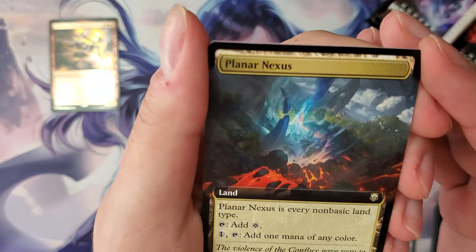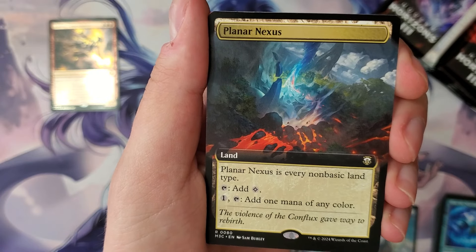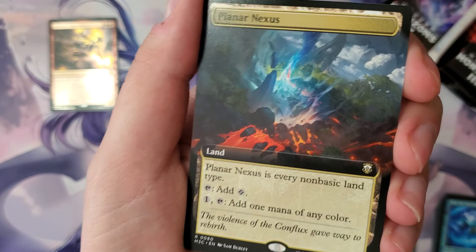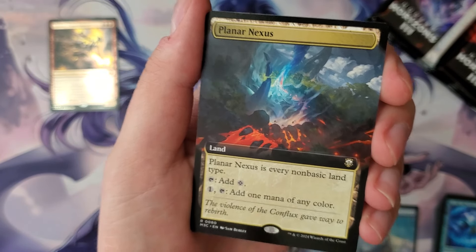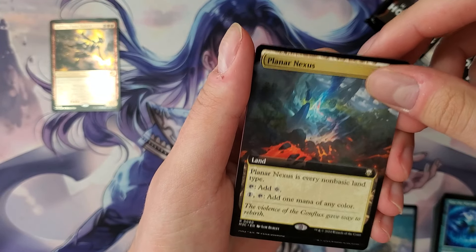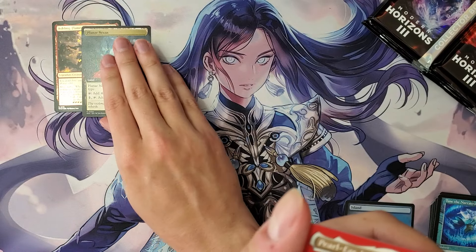Planar Nexus — this is good. I think this is gonna be a valuable card. Every non-basic land type — would you like a Locus? Is this Tower, Mine, Power Plant? This might be one of the more expensive new commander cards they printed. I think it's good — I'm gonna put you up there. I think you're a money card.